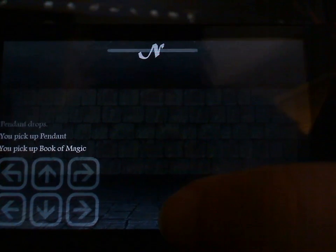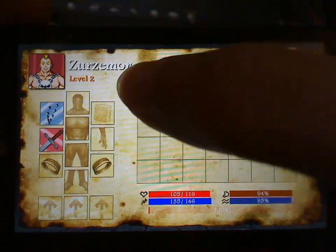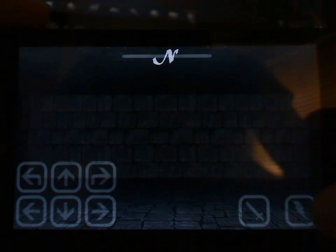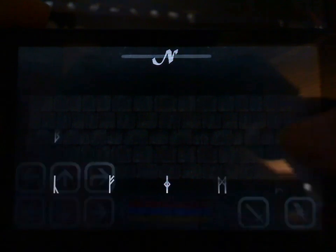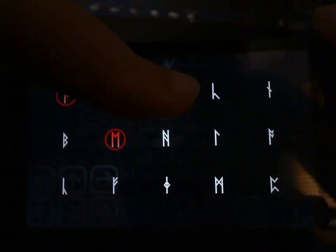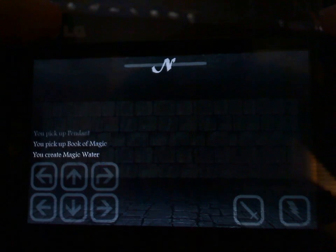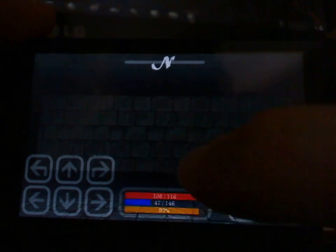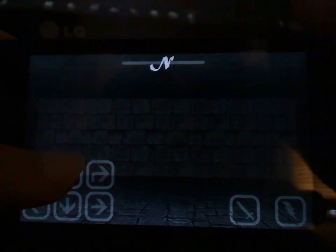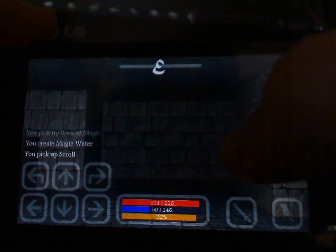In the first dungeon you always get the Book of Magic. It would kind of suck if you designed a magic-oriented character and then couldn't cast any magic for the first half of the game. You pick this up and a little lightning bolt symbol appears on the bottom right — this is your magic casting interface. It's like the original Dungeon Master, where you have to create a series of runes and learn the patterns to cast spells. You can cast any spell from the very beginning, or any spell you've got enough mana to cast. For example, I cast Magic Water, which creates a bottle of water in my inventory, and I discovered that by accident the first time I played — I just tried to make a W symbol and it worked.